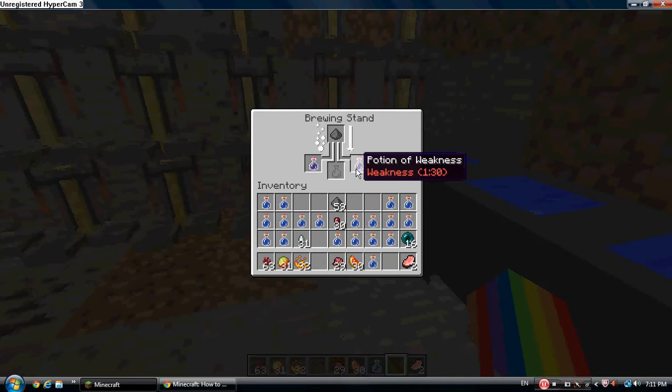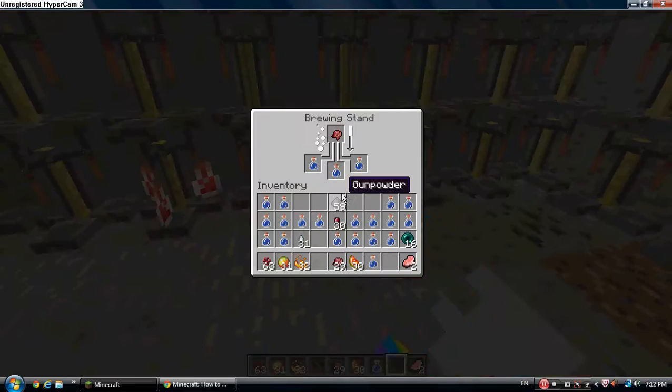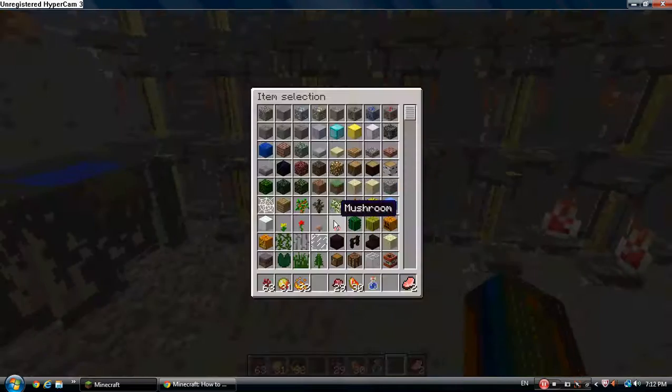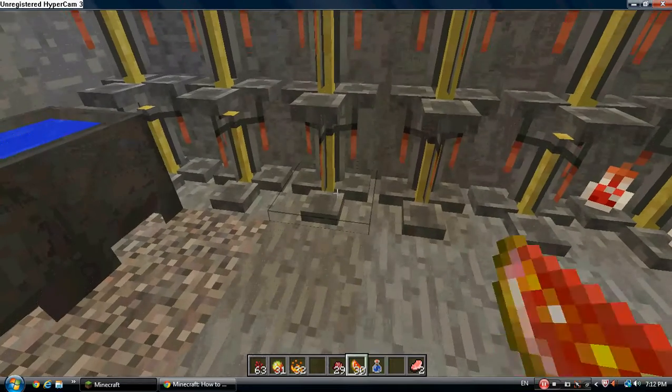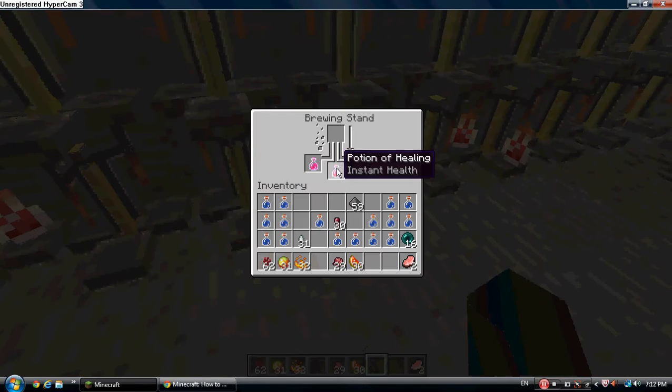Or am I making poison potions? I don't think I'm making poison potions yet. I'm going to take this and make a poison potion. What am I doing? It's done — instant heal.